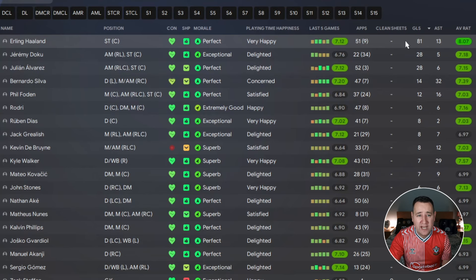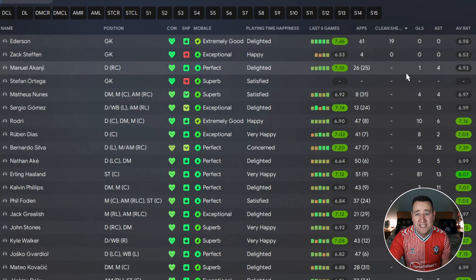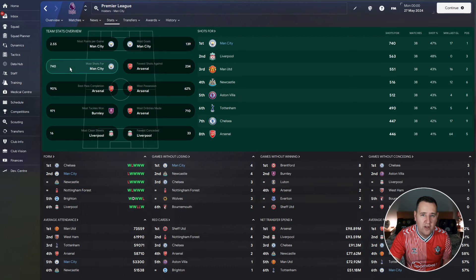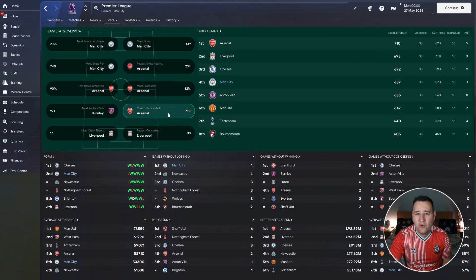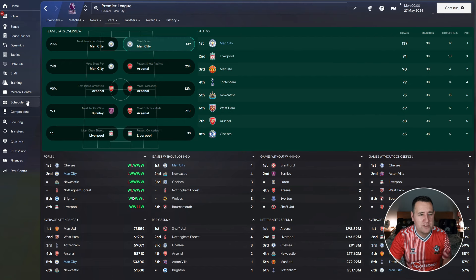Haaland scored 81 goals. Doku's got 28, Alvarez has got 28. Assists-wise, Bernardo Silva got 32, Kyle Walker the right-back with 29. The best performer in the league is an 8.07, which is very, very good. Clean sheets — it's all about the goals anyway, but we've got 19. Team stats: most points per game 2.55, most goals 139, most shots for 740, fewer shots against in second place with 282, most dribbles made fourth place with 687. We conceded 42 — a few more than usual, but we're scoring more goals as well. 97 points — what a start.